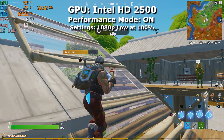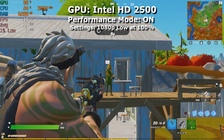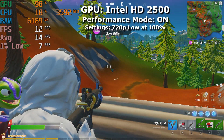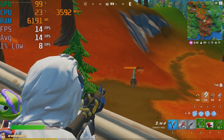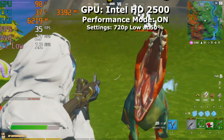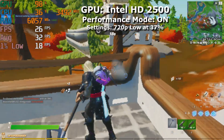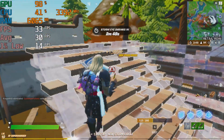Now testing performance mode on the integrated graphics. At 1080p low settings with performance mode on, the average sat at about 10 FPS — still terrible, but about a 100% performance increase. At 720p it averaged around 14 FPS — still not playable, but a definite improvement. At 50% scaling of 720p (around 360p), the average sat in the high 20s and started to feel slightly more playable. Setting the scaling as low as possible made the game look worse than a PS1 game, but the average hit about 30 FPS — by simply turning on performance mode, the average FPS pretty much doubled in each scenario.